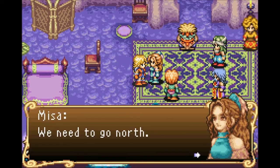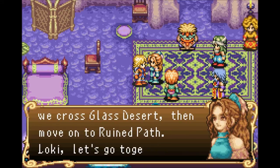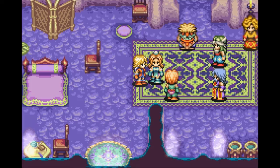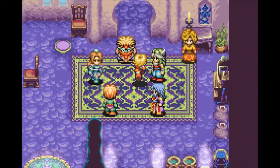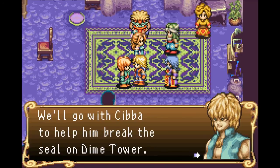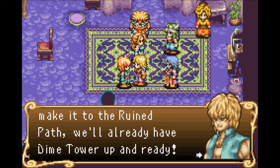You're just going to ignore it? Fine. To get to Diamond Tower we cross Glass Desert then move on to Ruined Path — who names this stuff? Loki, let's go together and check it out for ourselves. Misa has joined the party — very nice! Somebody that could actually live and is willing to heal me from time to time. Lester, we'll go with Simba to help break the seal on Dime Tower, and by the time you make it to the Ruined Path we'll already have Dime Tower open and ready.